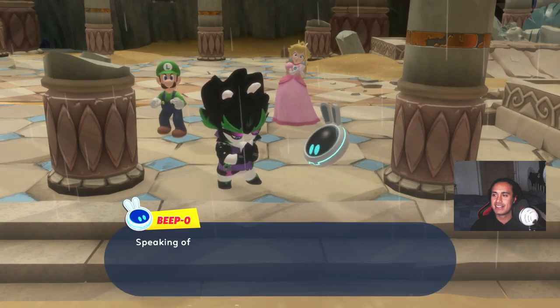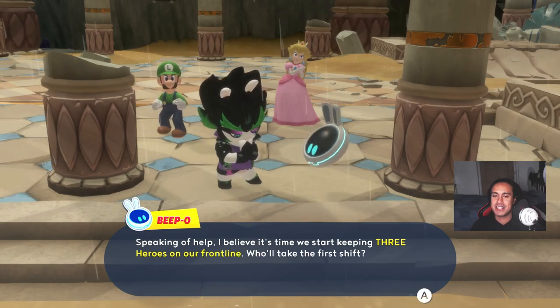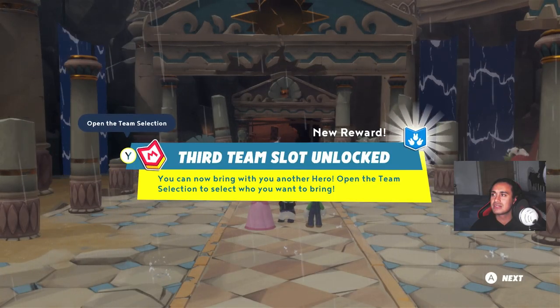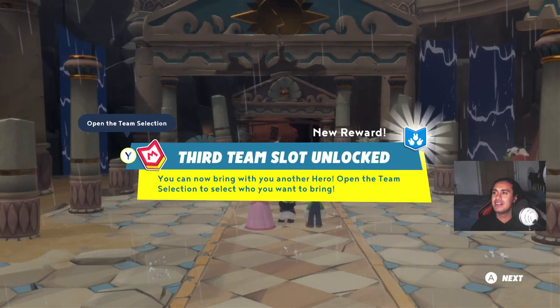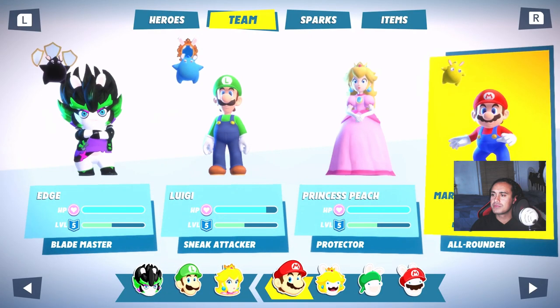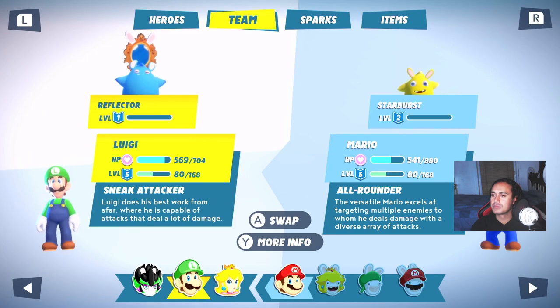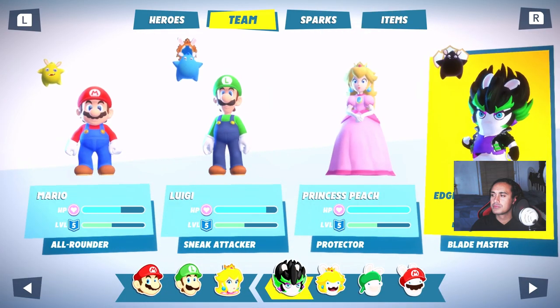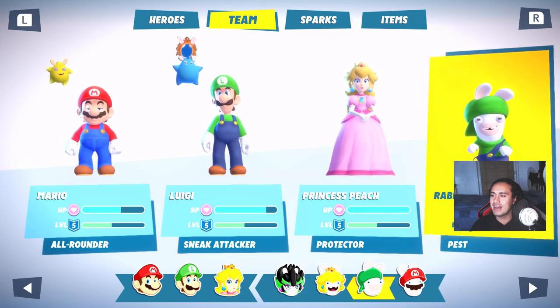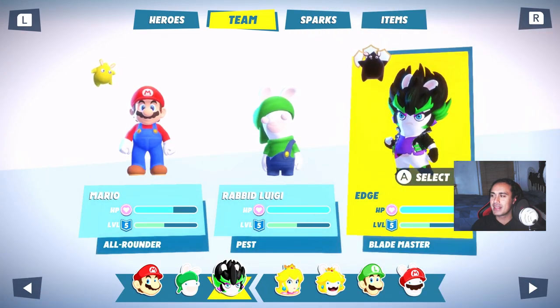I believe it's time to start keeping 20 heroes on our front line. We take the first ship. A 13th slot unlocked — okay, we can bring in another hero. We're gonna have a rabbit involved, swap the character.